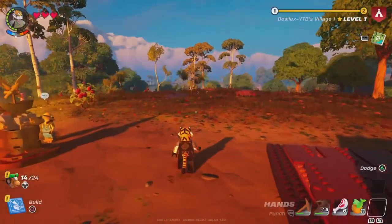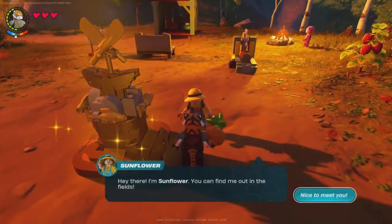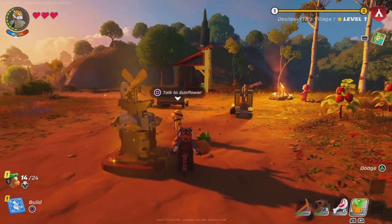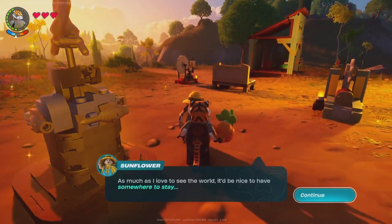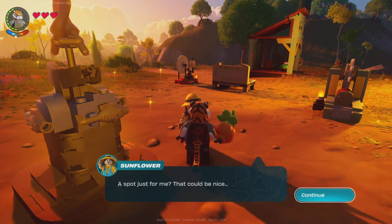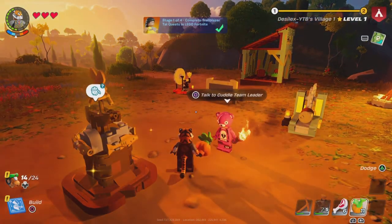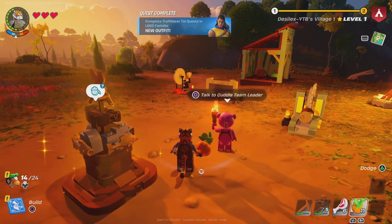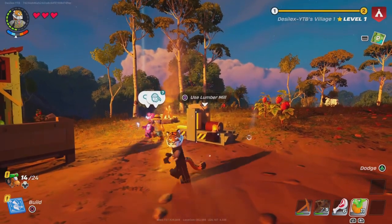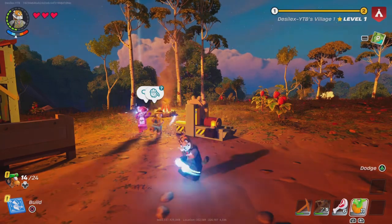Alright, I just finished building another house. For the last quest, you have to invite an NPC to your city — your world. I just invited some flower. Good day! She needs somewhere to live, so she can live in my village. Make yourself at home. That's it guys — you've completed the quest. Hope you enjoyed and I'll see you guys in the next video!